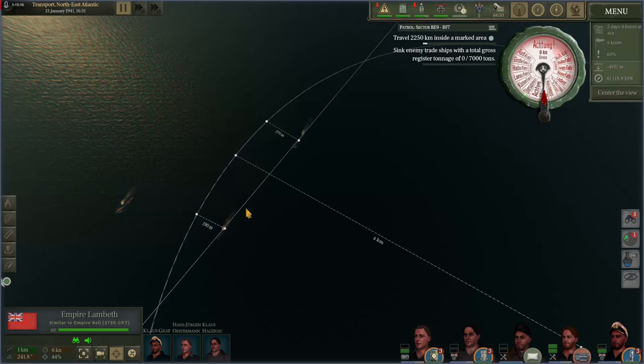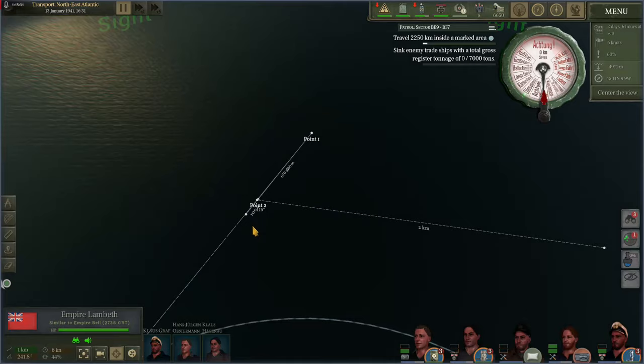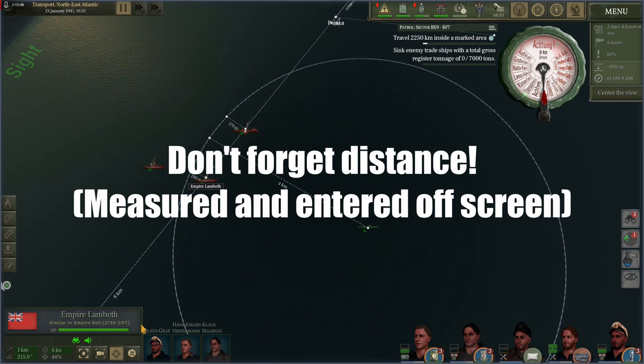We can use all of the same calculations for the other target. By selecting it — the Empire Lambeth — we can go ahead and enter all the same information we plugged in for our tanker. For instance, we know she's going 5.6 knots and we know she's on a course of 215 degrees.